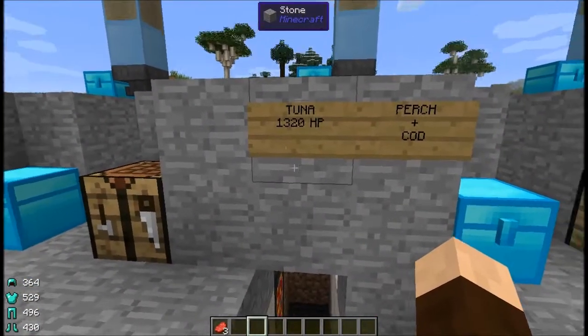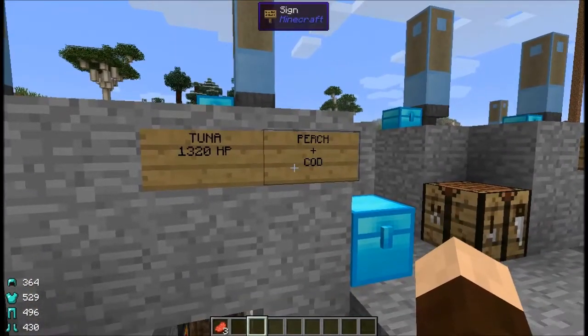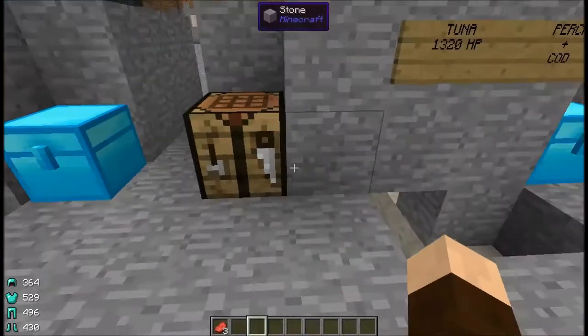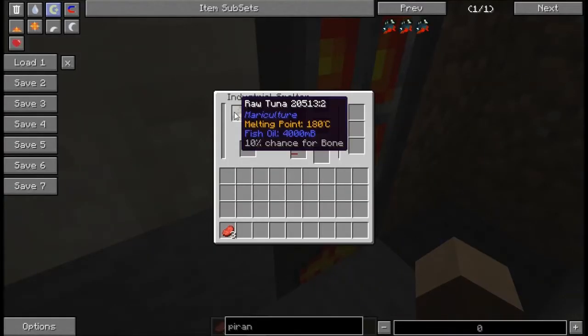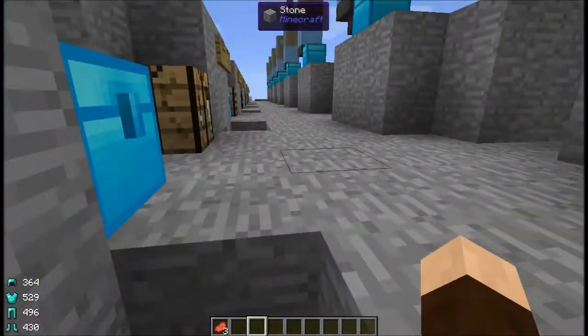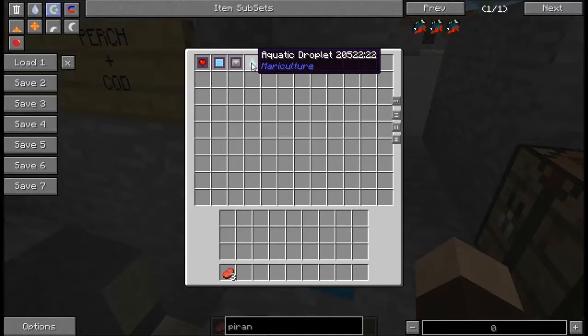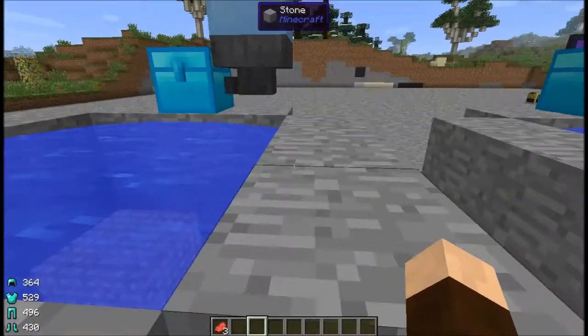Next up we've got tuna with 1,320 hit points, bred by using perch and cod together. You can get six fish meal out of them — a whole bunch compared to most of the rest — as well as four buckets of fish oil from one raw tuna and a 10% chance of bone. They produce the aquatic droplets, which are not the same as water droplets. They like salty or fresh water, and work in both cold and normal temperature.